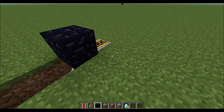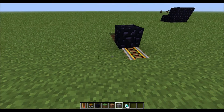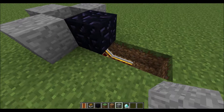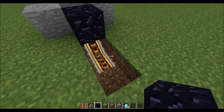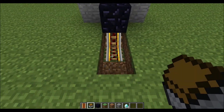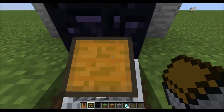So go ahead and take your other block — you can use any type of block — and just do three blocks around like this. So when our minecart chest gets pushed up, it won't escape. Then place your minecart chest on here, hop down here, and just push it up.